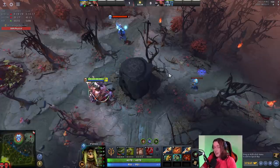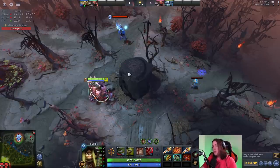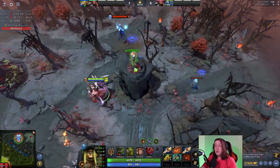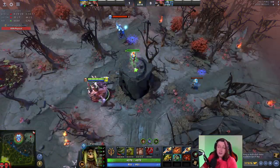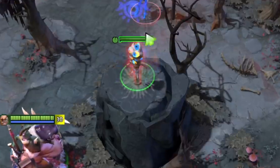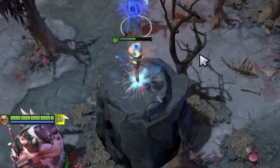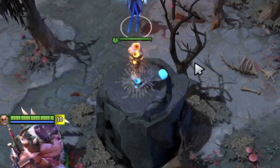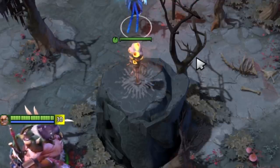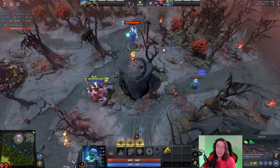Trick number four: placing your obs and sentry ward in the exact same spot so that it's harder for the enemy team to deward you. What you want to do is walk up to wherever you want to ward and place your sentry ward first — the only reason you do this is so that if there's a ward already there you get the deward — and then place your observer ward second, without moving your mouse at all. This results in both your sentry and obs in the exact same location. When the enemy support comes up to right-click this, they might get unlucky and hit the sentry ward first, so it requires them four hits instead of two to kill your observer ward. I've tested this a lot and it seems pretty random what comes first — it doesn't matter what order you place them, it's just random what the enemy support is going to right-click.